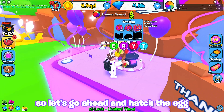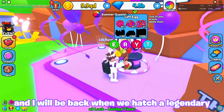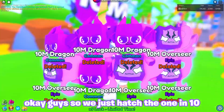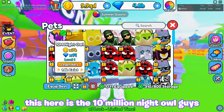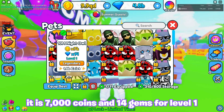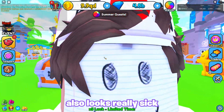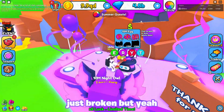So let's go ahead and hatch the egg, and I will be back when we hatch a legendary or even maybe the huge. Guys, we just hatched the 1 in 10k legendary — this here is the 10 million night owl. It is 7,000 coins and 14 gems for level 1, that is actually not bad. I will gladly take it, it also looks really sick, I really like how it looks.